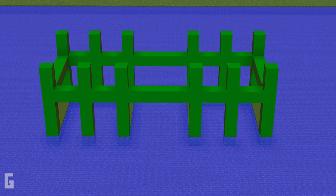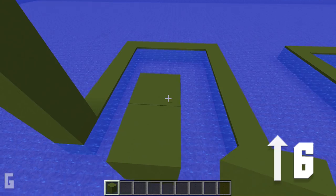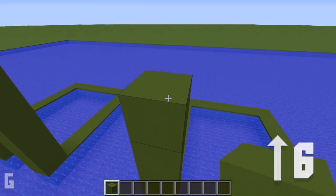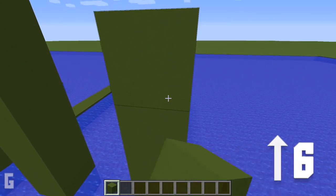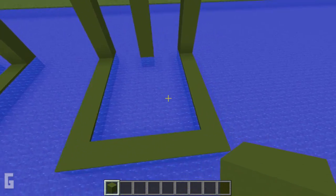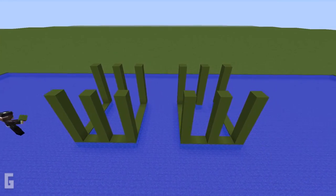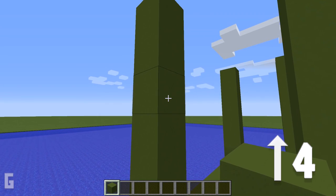Step two: next let's work on the walls of the house. Starting at the front, create six columns and make each column an additional six blocks tall on top of the foundation base. Once the front six columns are done, create six more columns in the back, also six blocks tall. Make sure the back columns line up exactly with the front columns. Then at the fourth block up above the water, lay a green concrete crossbeam all the way around the house.